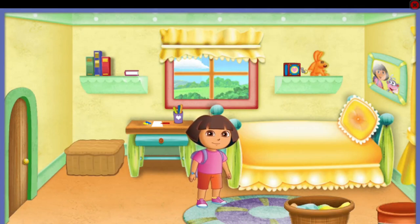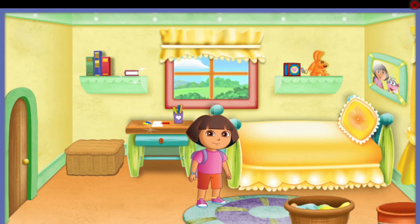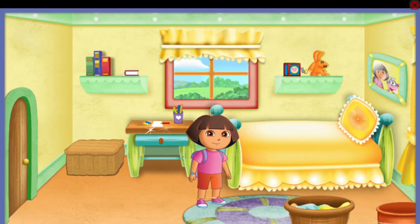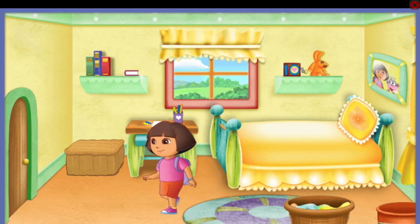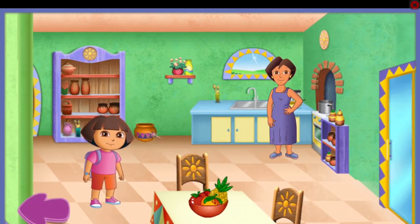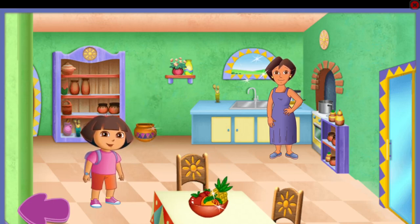Click on the clothing trunk for a dress-up adventure. My bedroom! Click on Mommy to help us make yummy treats to eat. Or click the arrow or back door to find more things to explore. Click on an arrow to explore the rest of Mi Casa.